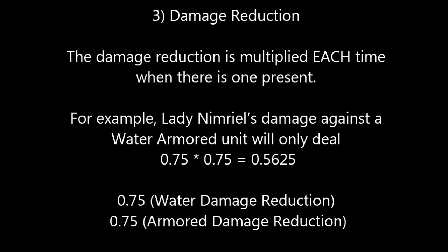Finally, we have the damage reduction. The damage reduction is multiplied each time there is one present. The example given is Lady Nimeral's damage against a water armor type unit — there's going to be a 25% reduction for each one of those. For the water reduction and the armor damage reduction, the multiplier is 1 minus that, or 0.75. So you get 0.75 times 0.75, and she ends up doing 56% of the damage she would have done. If they were additive, she'd be doing only 50%, which would be much worse — and you could see how a couple of reductions would get you to zero damage. So they've made damage reductions multiplicative.